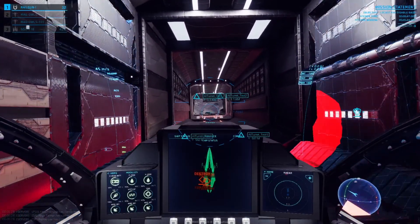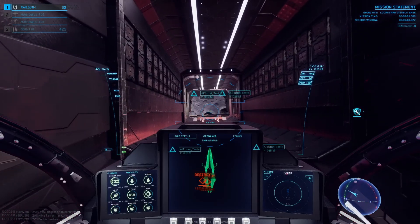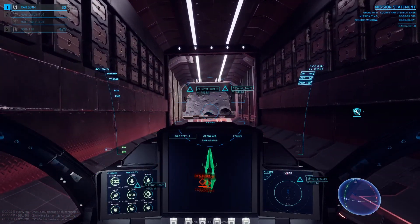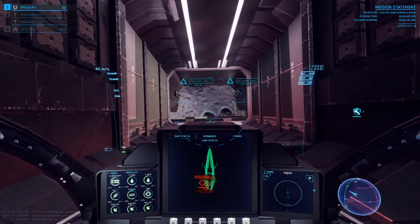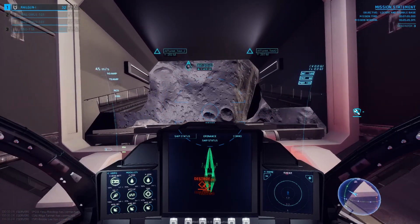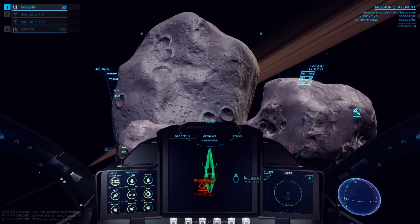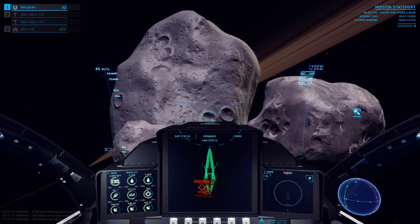Hey everyone, welcome to this short In the Black tutorial about flipping and burning. You might be asking yourself, what is a flip and burn? Essentially, a flip and burn is where you're going one direction and then you do a 180 with your spacecraft, so your thrusters are pointing the way you're currently going, and then you boost your engine.